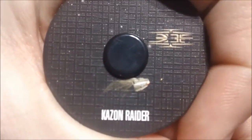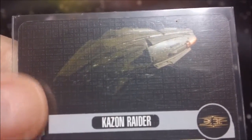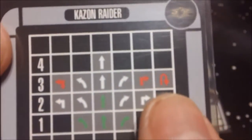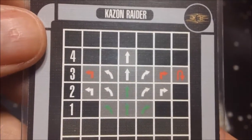We have our standard Raider dial, the same one we got with our previous Raider. We have our maneuver card for the Raider. I just noticed that the picture on there really looks like the Predator class, not the Raider, which is kind of interesting. It is a decently maneuverable ship with that one come-about in there — of course it is red — and it has all your two maneuvers and a little bit of green in the middle. Not an exceptionally fast ship, but pretty standard maneuvering.